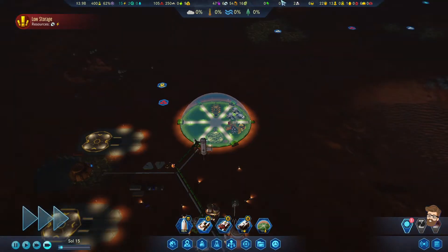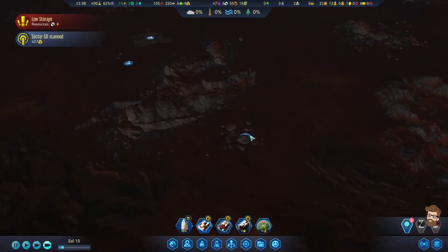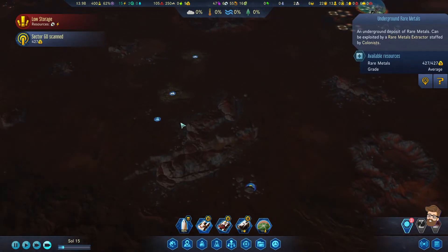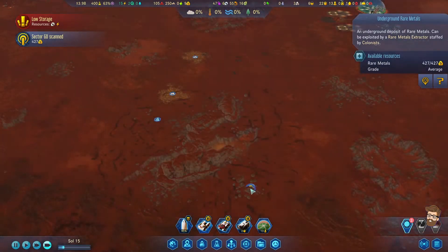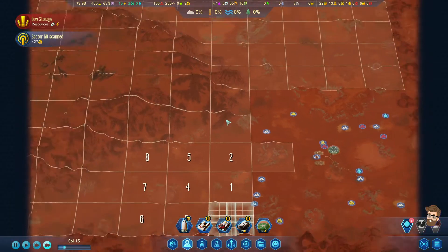I'll queue up the 3D machining as well. 427 rare metals available - interesting. I may need to get a dome out that way if I want to be able to access all those materials.